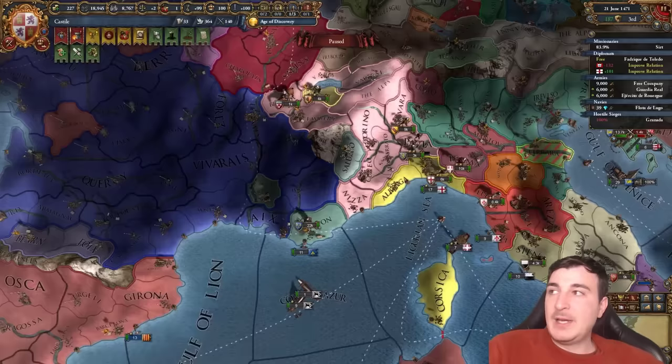You guys ever have this where you've got like 80 army tradition and you're getting a terrible one-one-one-one general? I'm tired of waiting for my economy to go up by itself — I'm just going to take a loan so I can start upgrading Alhambra. The sooner I get this done the better. We need to get it to level 3 in order to get the admin efficiency. The Mameluk fleet has been trying to hide from me — I've been unsieging every single province they've retreated into, to the point where they went from around 30-something ships to just seven remaining. I've essentially been bullying the Mameluk fleet.